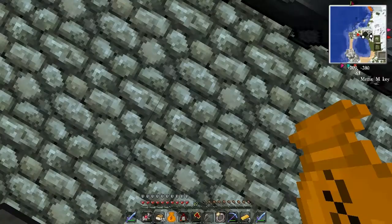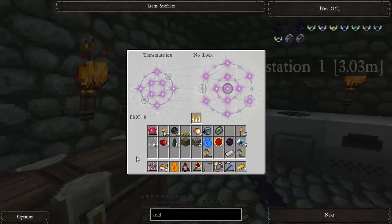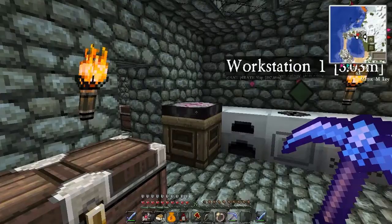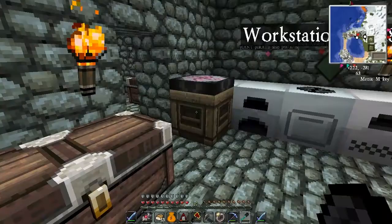You could be useful, and I guess these could be useful too. I don't even think I have enough for a diamond - oh, I do. I don't think I have enough though. I need another piece of dark matter. I'll make the first ingredient. The first thing I want to make is a dark matter shovel - pretty simple.